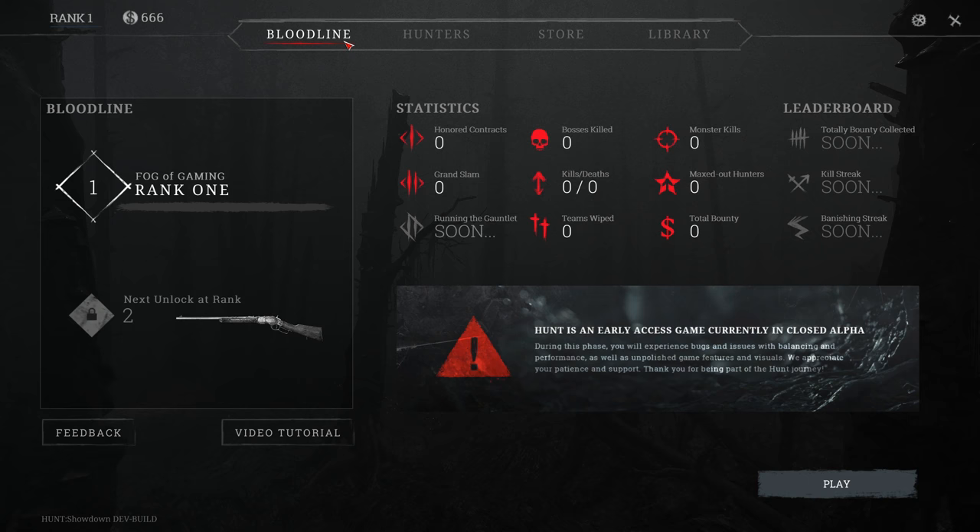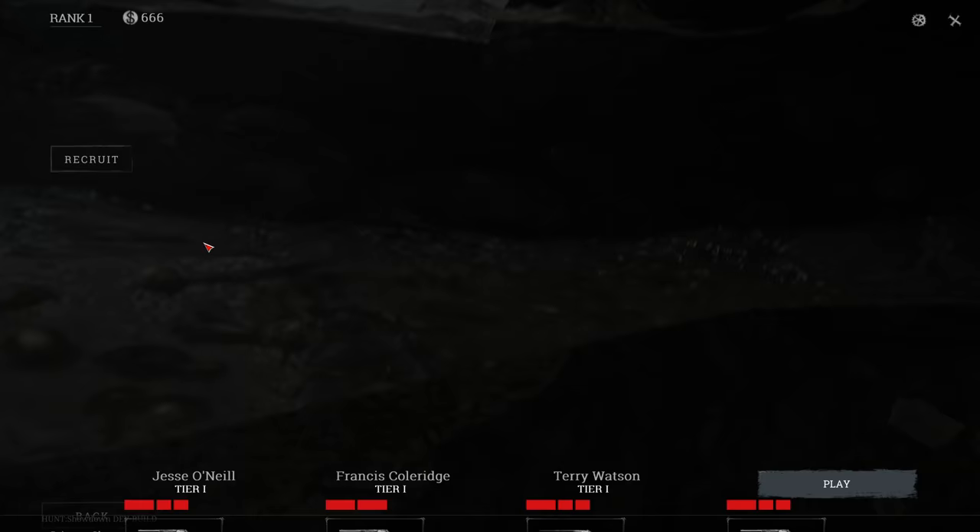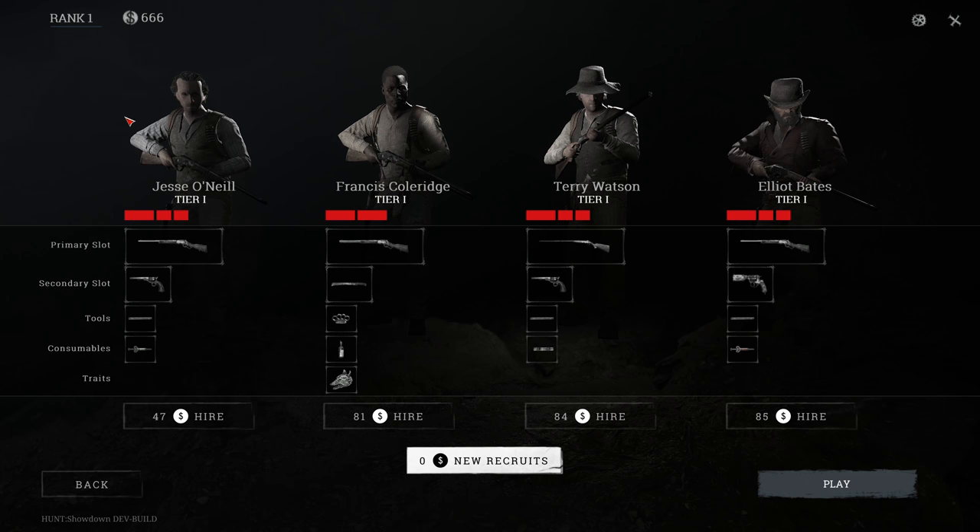Now let's go from the bloodline towards the hunters. Here you're not going to see anybody yet so you're going to have to recruit somebody. These are my first four options: the first one is Jesse, the second one is Francis, then Terry and Elliot.